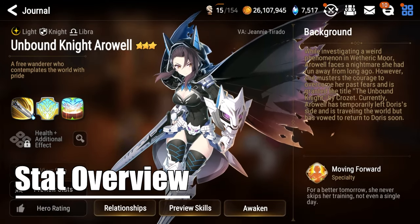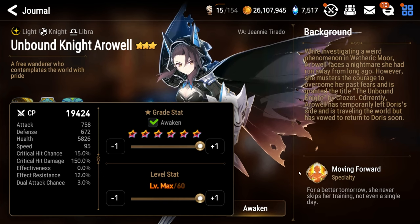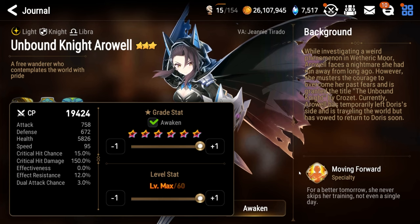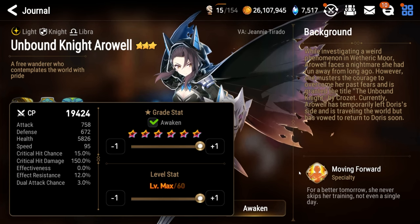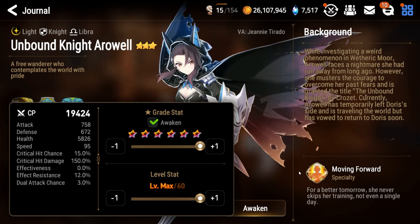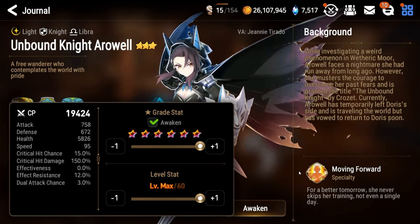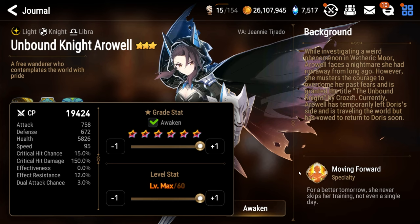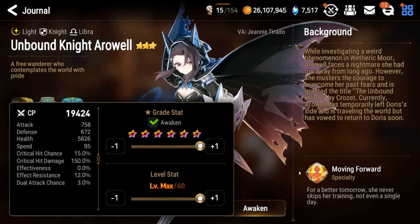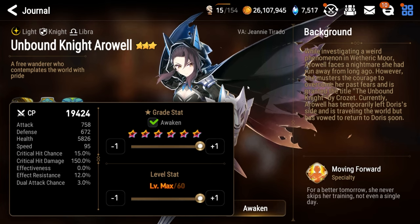Unbound Knight Arwell is a light knight of the Libra Zodiac symbol. She shares a stat line with Adventurer Raz. Taking a closer look at her stat line, she has 758 attack, 672 defense, and 5,862 health — although this is misleading; it is actually 6,818 due to the health rune in her skill tree. She has 95 speed, 15% critical hit chance, 150% critical hit damage, no starting effectiveness, and it says 12% starting effect resistance, but again, this is misleading — it is actually 47% effect resistance due to the Fruition and Earth runes in her skill tree. Overall, Unbound Knight Arwell has an excellent stat line for a tank in Epic 7, considering she is a 3-star and a specialty change hero. The only stat you can really fault her on is her pretty terrible 95 base speed, but when you consider she is one of the game's premier mitigation knights, I think we can give that a pass.